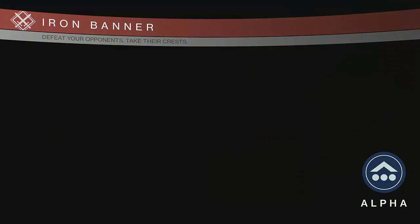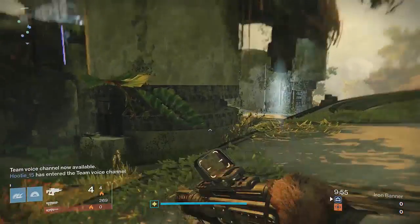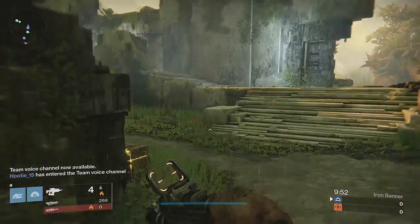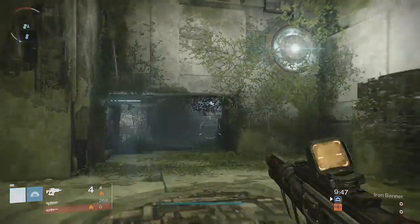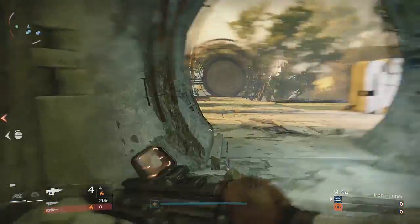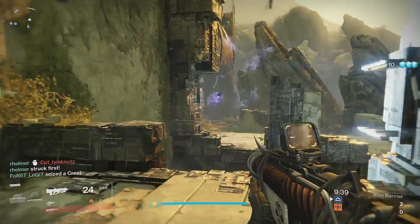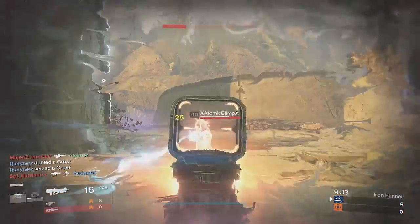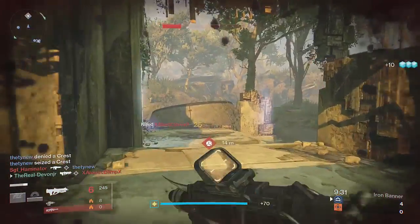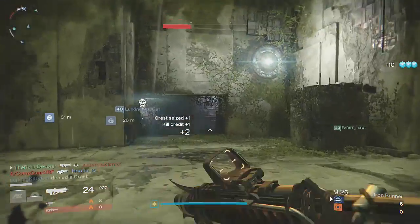Greetings interweb and welcome back guys, bringing you a Supremacy gameplay today using the Clever Dragon Iron Banner pulse rifle. This is a Supremacy gameplay where we demolish the opposing team 92 to 8. I said I was going to try and capture some gameplay with these weapons for you lot, so here we go, kicking it off with the Clever Dragon. As I said in my last video, this weapon is currently my favorite and you're going to see exactly why in this vid — it doesn't only sound nice, but it looks good, it feels good, it has sex appeal, and it makes other unsuspecting guardians die pretty fast.